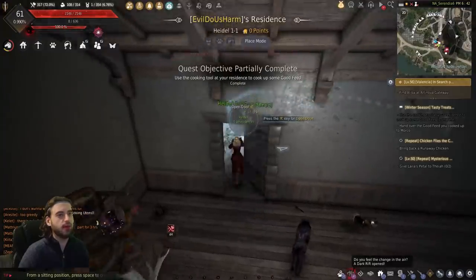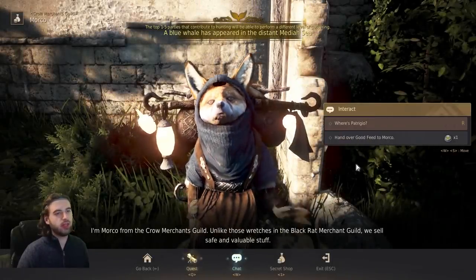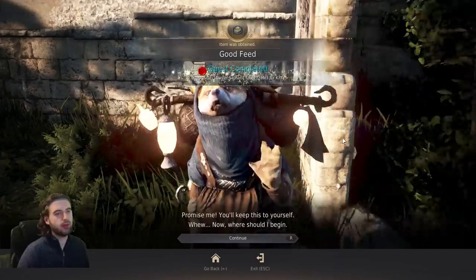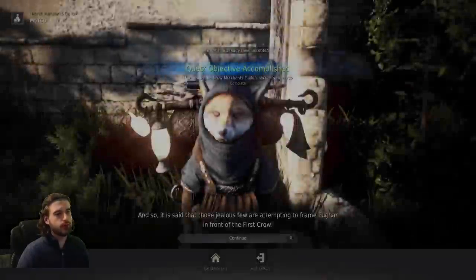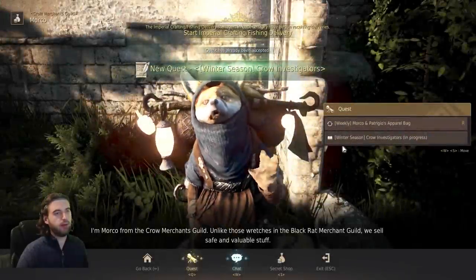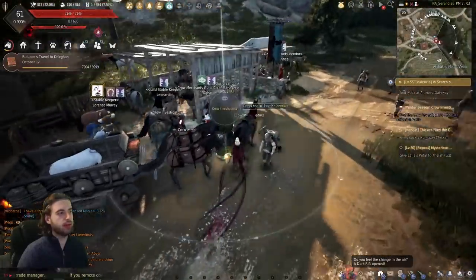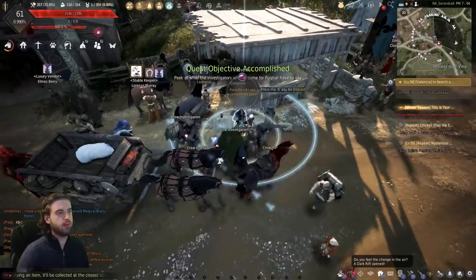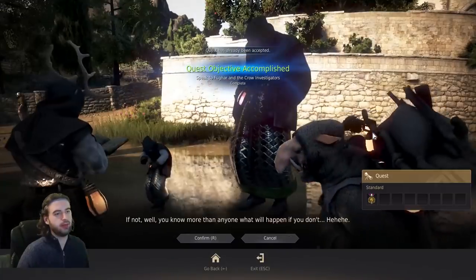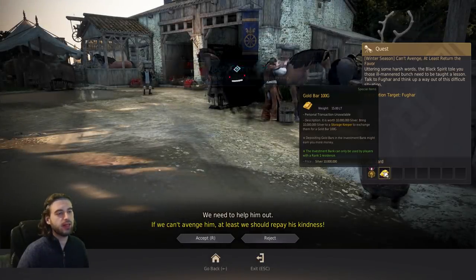Head back to Sly Cooper, click on him, click the chat option, and give him the Good Feed — that completes the quest. Pick up 'Winter Season, Crow Investigators,' which paths you to the Crow Investigator NPCs nearby. Talk to them, pick up the next one, then talk to Fugar on the opposite side. Pick up 'A Sleepless Knight in Velia' — this auto-completes and immediately brings up your Black Spirit, which completes the quest and gives you 30 million silver, after you talk to Fugar one more time.